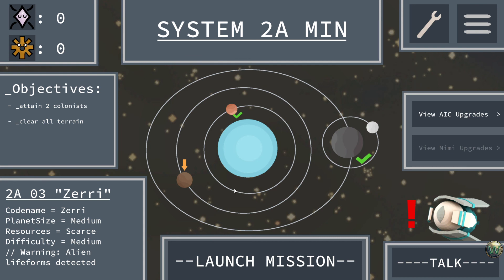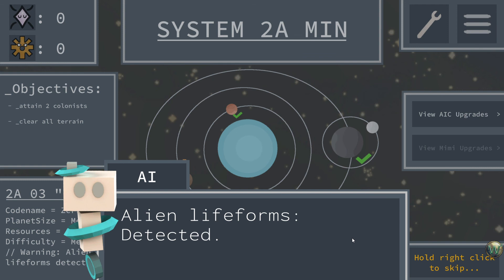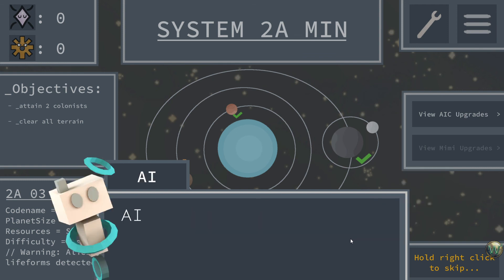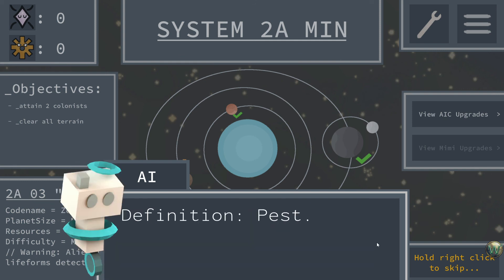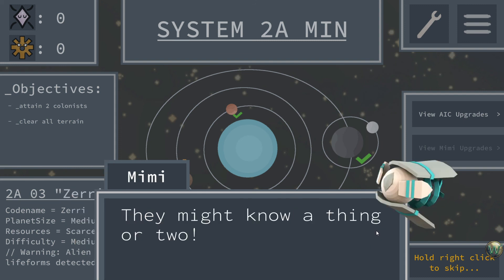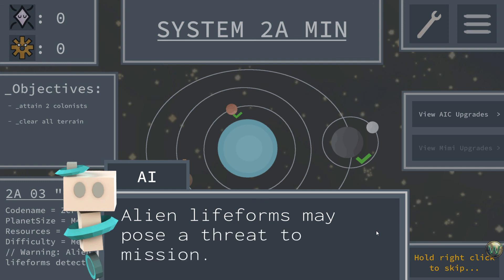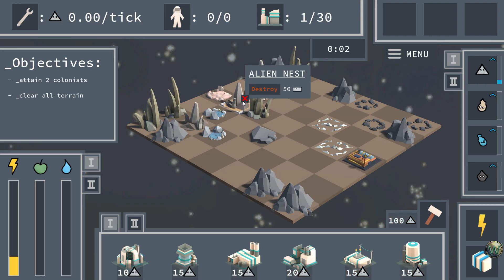Hey, I found something — alien lifeforms detected! AI will analyze alien lifeforms. Analysis: hardy, unintelligent, breeds quickly. Definition: pest. They might know a thing or two. Alien lifeforms may pose a threat to the mission — exercise caution. Oh boy, alien nests. We need to attain two colonists and clear all terrain, which means we need a lot of Horm.